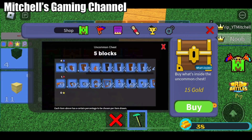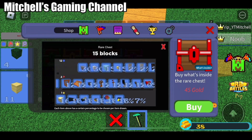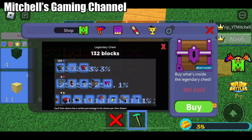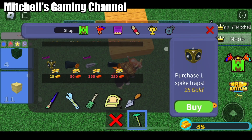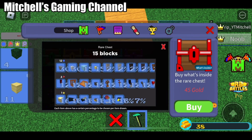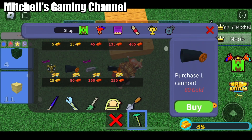Uncommon chests — these. Rare chests — these. Epic chests — these. And legendary chests — these. And if you guys are wondering how to open that, you just need to tap what's inside. And it's cheaper to spin the rare chest and then get one cannon or something. It's better.